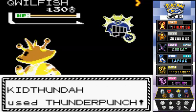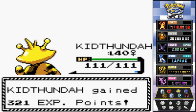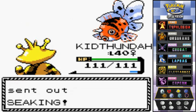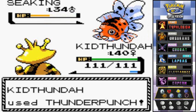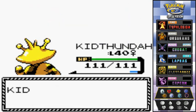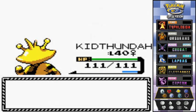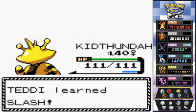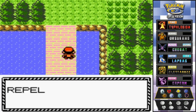Kid Thunder, this is your chance to be awesome — destroy everybody! Thunder Punch takes out the Qwilfish. Then out comes Seaking — Thunder Punch for the win, bye-bye Seaking! Look at that — Teddy's learning Slash at level 39. We probably don't need Rollout anymore, but we do need Faint Attack since it never misses and it's a Dark-type move.